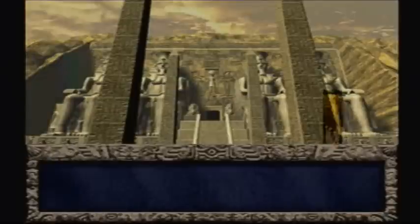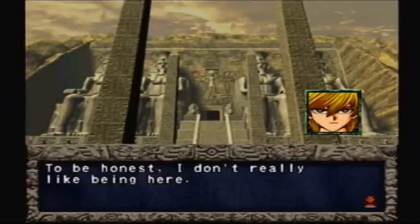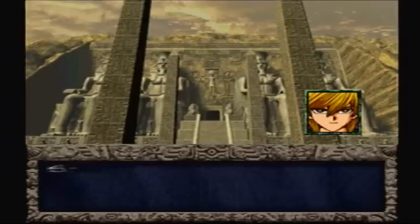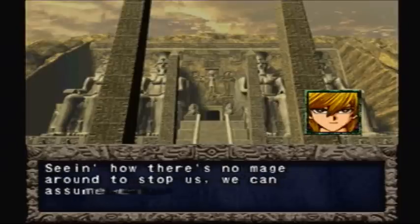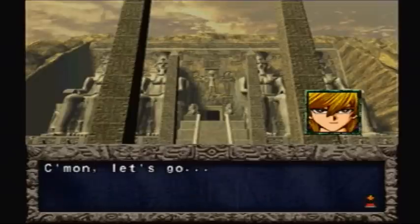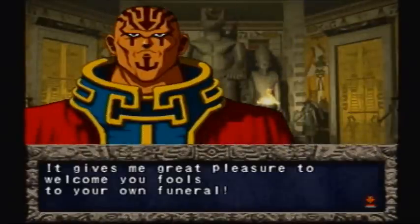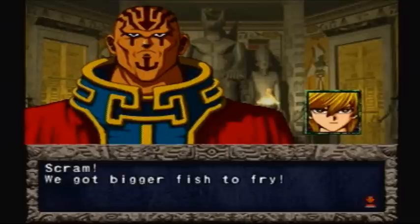Come on, Banga! Let's go to the shrine and rescue Tiana! Alright, so this is pretty much the same dialogue you would get right from the start. 'This place gives me the creeps! To be honest, I don't really like being here. Seeing how there's no Mage around to stop us, we can assume they're waiting for us. Come on, let's go!' Then the villain says: 'It gives me great pleasure to welcome you fools to your own funeral.' Scram! We got bigger fish to fry!